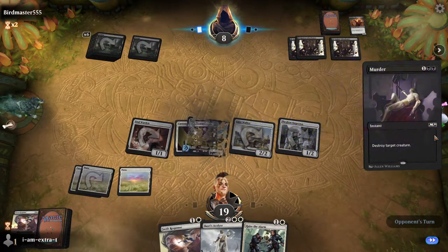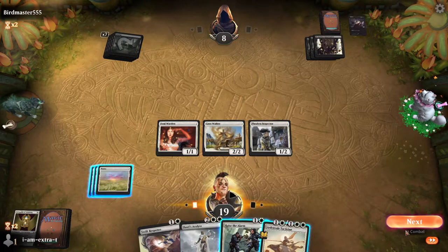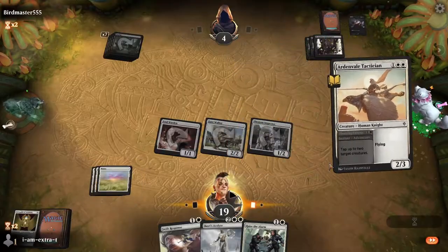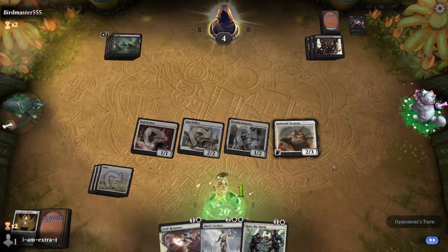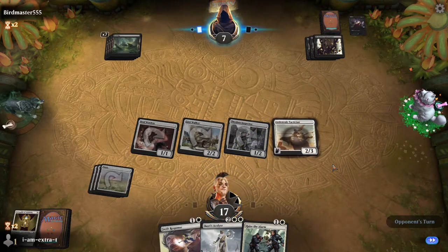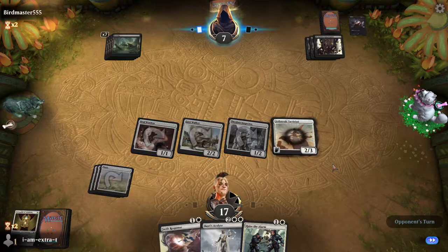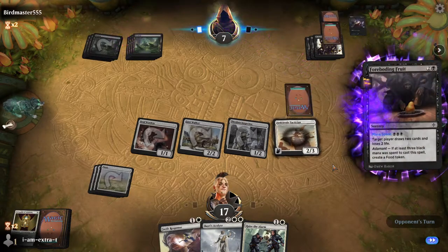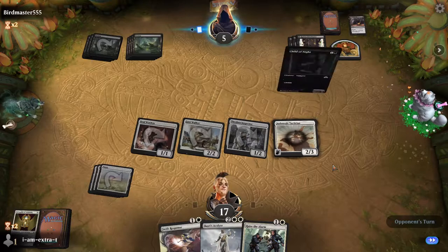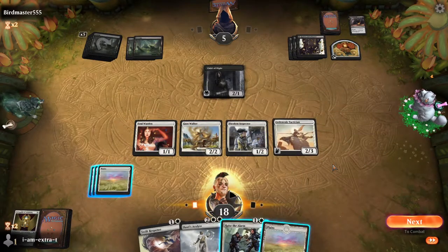Can they kill the Gustwalker? Murder the Gustwalker. Ardenvale Tactician seems fine — I think we just play it this turn. Attack with everything. Play Ardenvale. They go up to seven, we hit for six. Plains wins, unless they play something insane here. It would be fantastic if they just play a Swamp. So right now we hit for lethal in the air — they have to take out a Gustwalker or the Ardenvale Tactician. It seems like they're going to be able to do that.